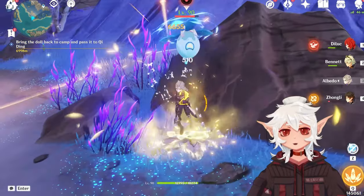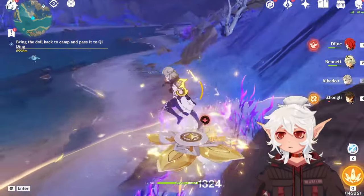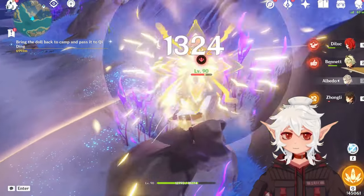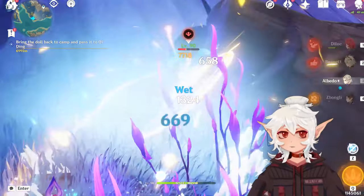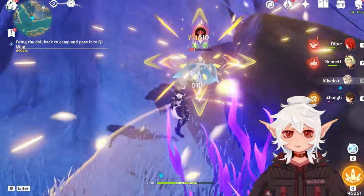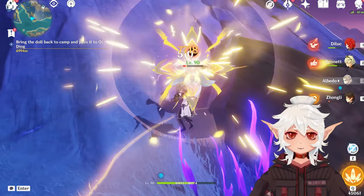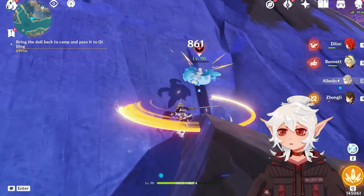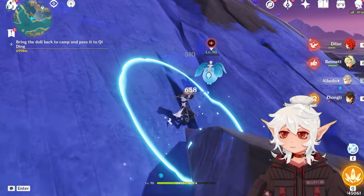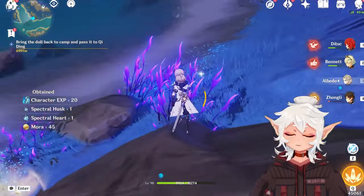First up, we've got one that is pretty easy to miss, and it involves you killing a specter without it accumulating any rage. These things accumulate rage when they're hit with a large chunk of damage, so basically you just have to kill it without critting. My Albedo is a little bit of a wimp — he never crits, so I used him. You just beat the specter without doing big chunks of damage and you'll get the achievement. Pretty straightforward.